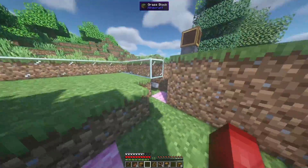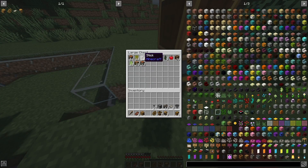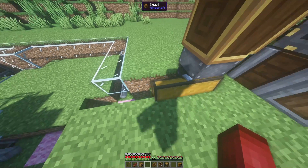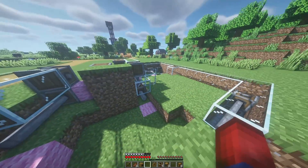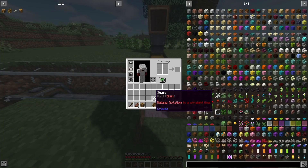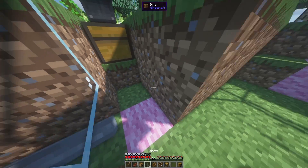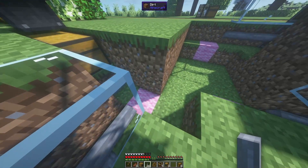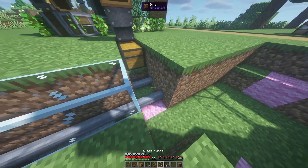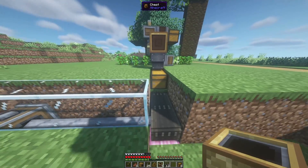Let's start building right off of where we ended in the tree farm video, where there were two chests being filled with sticks, apples, saplings, and birch logs. We're going to start by pulling all of those items out and separating them, so we're only pulling the logs into our furnace generator as our power source. First thing is we're going to take a shaft, place it one block under a chest, place the second one, take our mechanical belts and place two — that's our way of pulling items out of the chest.